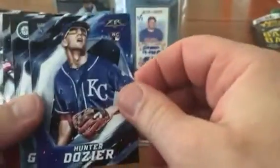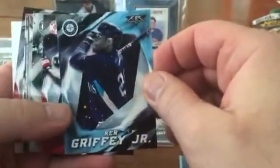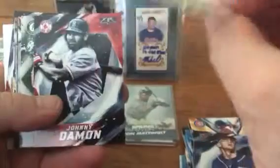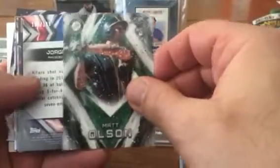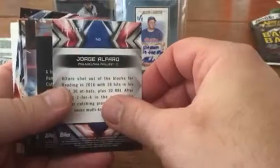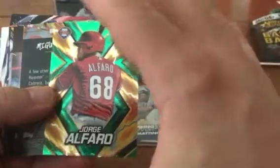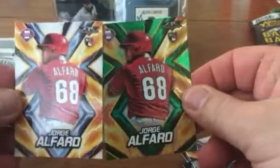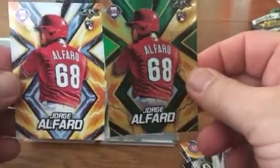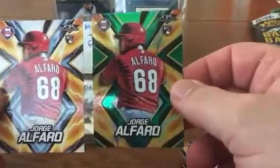Pack 3: I got Hunter Dozier, Griffey Jr. - nice - a Johnny Damon, and a Matt Olson rookie. Then I got something numbered here - 195 out of 199 - and that's a green Alfaro, that's nice looking. I love anything with a green parallel or green foil on cards, it looks really sharp. Let me compare it to the first one I got - that looks nice, man. Maybe I'll do an Alfaro rainbow. Really like that card.